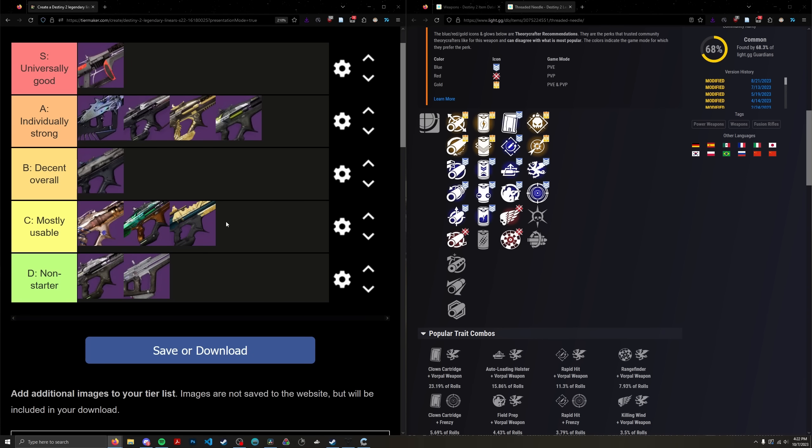Now that we've tiered all the linears, let me briefly explain what each tier category means. Cataclysmic exists in a realm of its own with Four Times a Charm and Bait and Switch — nothing in linears comes close to its total damage. The A tier consists of burst damage linears or linears with a mediocre ammo return perk like Triple Tap and a mediocre damage perk like Firing Line. B tier — Fire and Forget — is an aggressive frame with Frenzy and Field Prep, no Triple Tap, so it does slightly more DPS than the C tier precision frames. C tier linears all share the same boat: no ammo regen perks, mediocre 15–20% damage perks like Frenzy or Focused Fury. The D tier weapons don't even have real damage perks — they're basically toys.